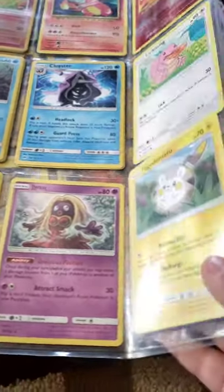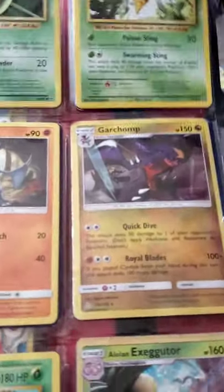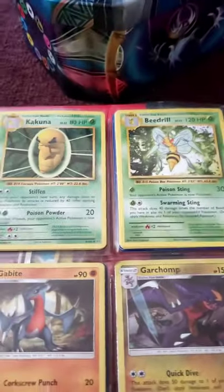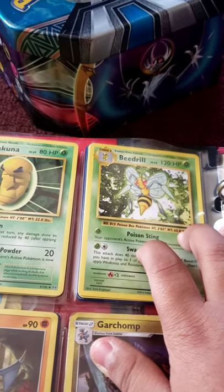I have a Jeans card, I got a Togedemaru, a Kakuna and Beedrill. I think I have two of them — they're different — except I ran out of rings to put them in. I used to have another one but I don't remember what I did with it.